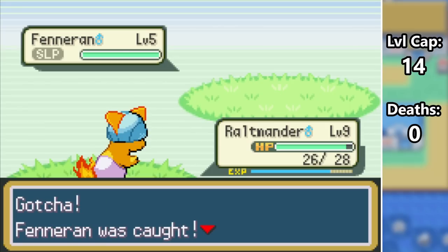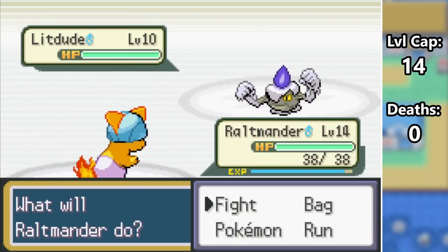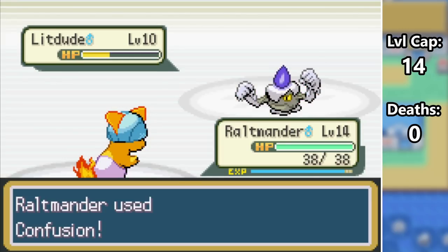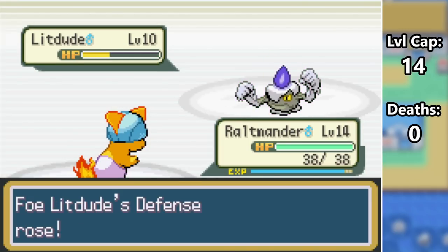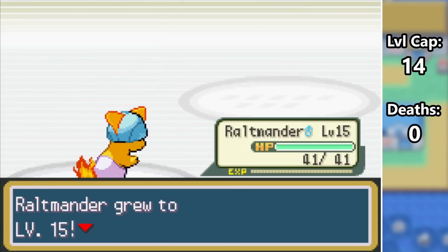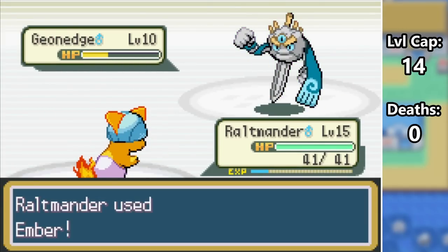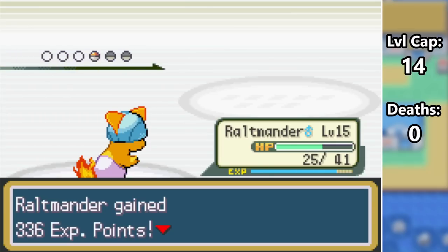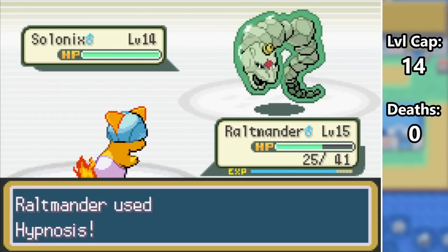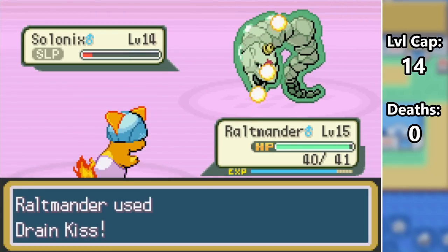He's the only Fire-type we can get before Pewter City, so we'll be taking Brock on with this squad of two. He opens with Lit Dude, which is the greatest name of all time — I can't wait to add one to our team. Raltmander is able to take the Fire-Rock down with two Confusions, while all it does is use Defense Curl. Next is Geonege, who we Ember for around 60% as it hits back hard with Rollout. We manage to take it out, but we only have about half our health left for Brock's Ace, Solonix. We land our first Hypnosis and the Psychic-Rock stays asleep through three Drain Kisses, giving us the win.